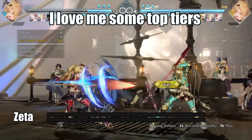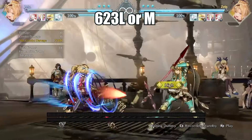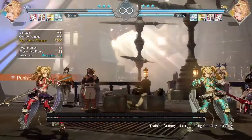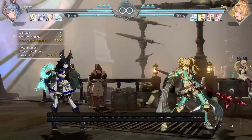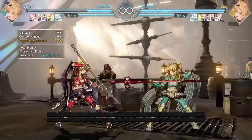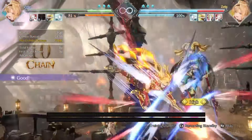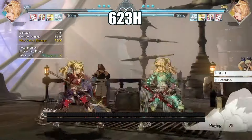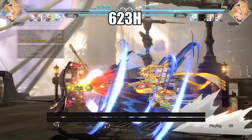To start, let's go with my main, Zeta. Her Arvis Spear special follow-ups can be punished — even the ones that back off from the opponent. If your character has a long horizontal attack, you can punish her greatly while she flies away. Her heavy version gives her a second follow-up, but she is still vulnerable when she travels backwards.